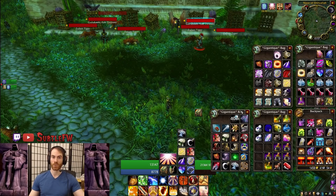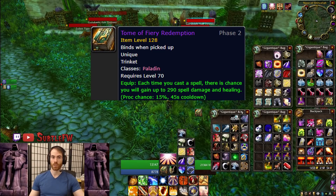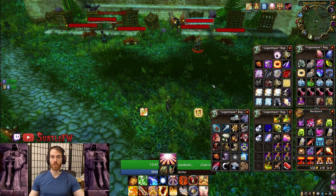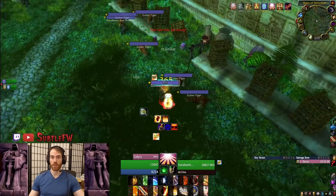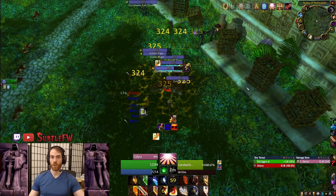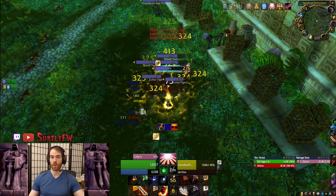Before we pull, we want to get Seal of the Crusader up so we can judge Crusader on our kill target quickly. We want to pre-proc Tomo's Fiery Redemption if you have that — you just spam Sense Undead with the trinket on, and when it procs just change to a different trinket. This will let you keep the buff with a different trinket equipped for a little extra spell power. Once you're ready to pull, get Judgment of the Crusader on your kill target and start burning them down as quickly as you can. Try to keep the other two axe throwers at max range so you can step back a little to get out of their Axe Flurry range when they start casting.